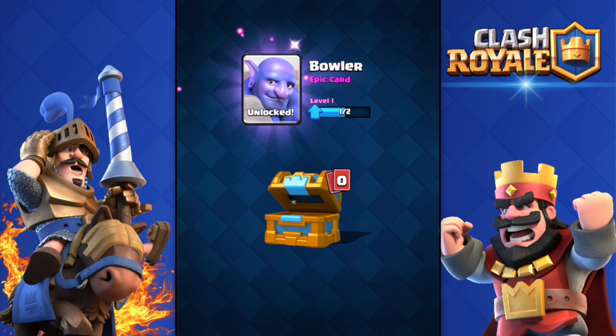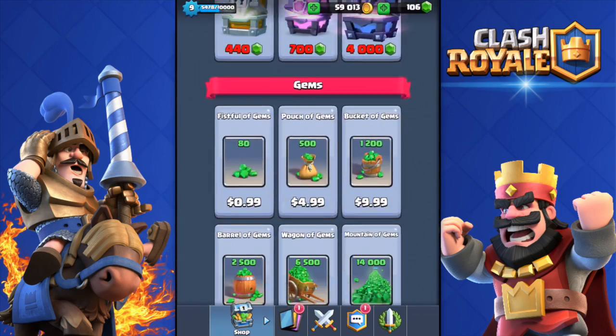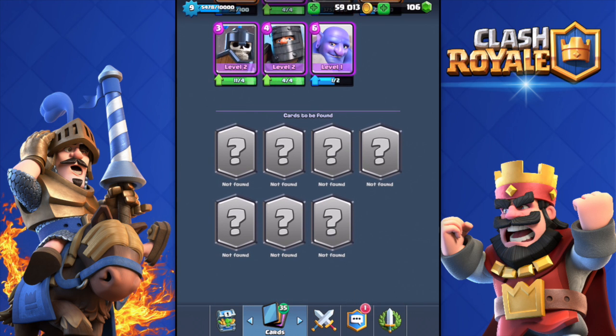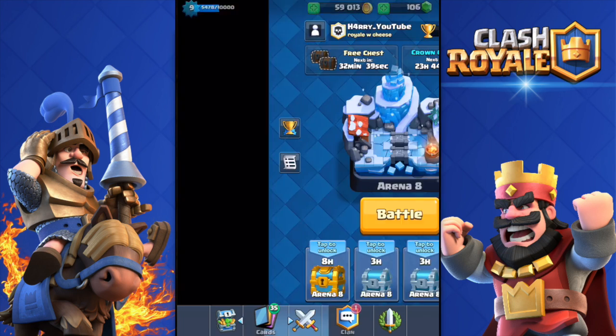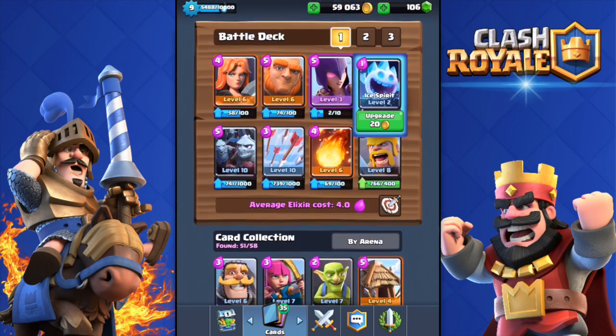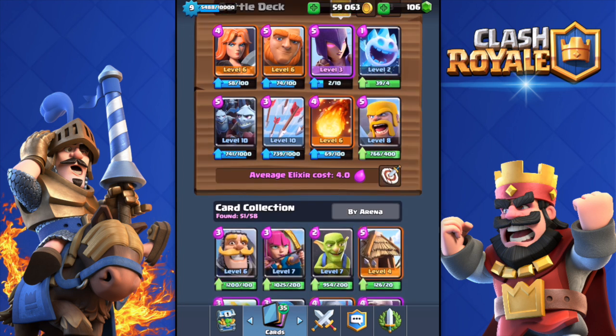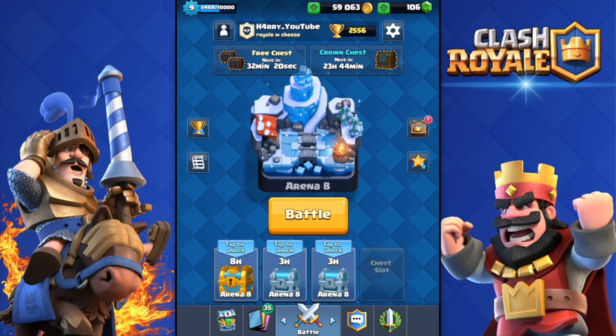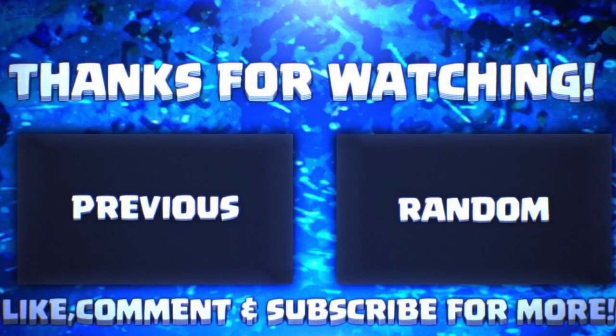So I've gotten all the new cards except the legendaries. I'm still missing seven legendary cards but I got the Bowler — awesome. Both Ice Spirit and Bowler achieved in this video! I'm not gonna upgrade the Ice Spirits right now even though I have 39 and only need four to reach level three. I'll bring a ton more content about the update. Leave a like if you're hyped, subscribe, and see you in the next one!